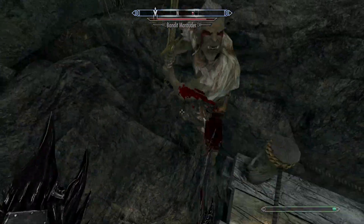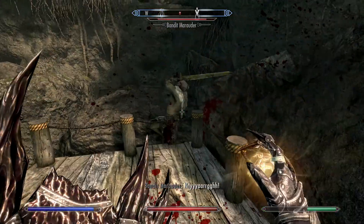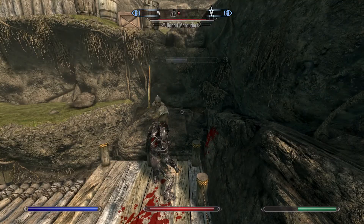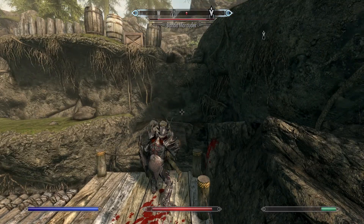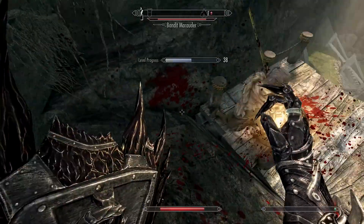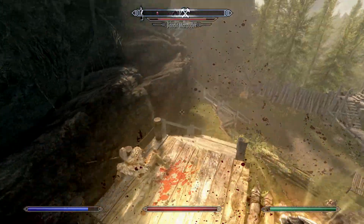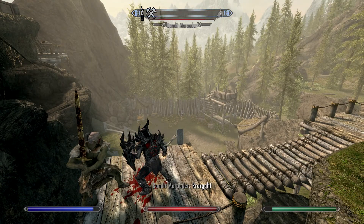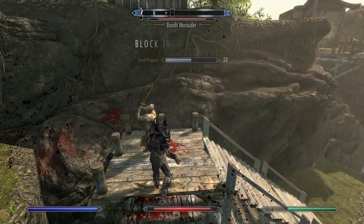I'm going to train block. My block turned 50 — that's something I totally need to do before fighting the other enemies. I need to get him out of the crevasse and just fight him with my shield. I have no idea what shields do weakly — damn it.